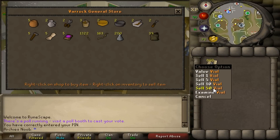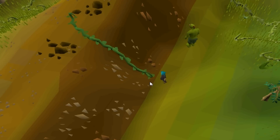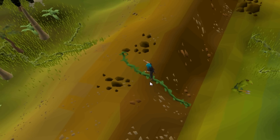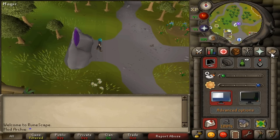Up next, you now have the ability to sell 50 items to a shop at a time, and we've also added a shortcut to the Kazari jungle that requires 79 agility. And our last quality update this week, you can now decide whether you'd like to teleport into your player-owned house or just outside of it.